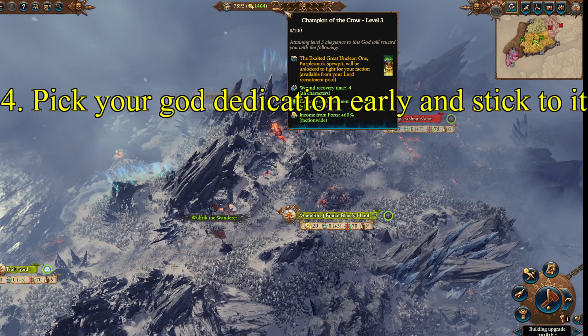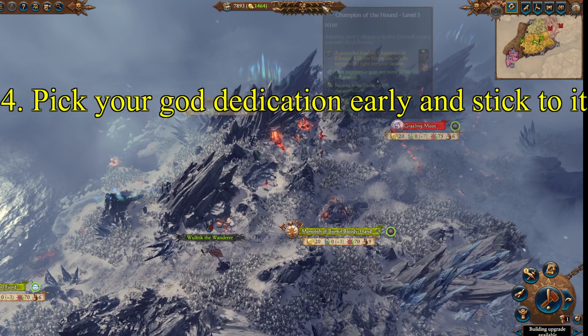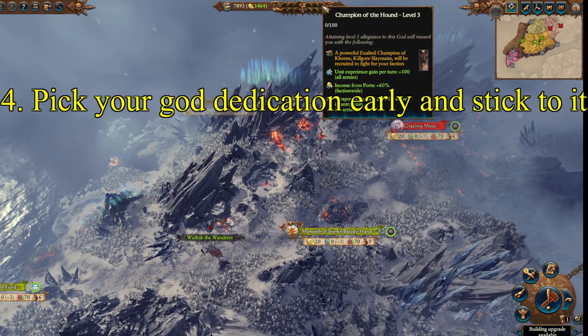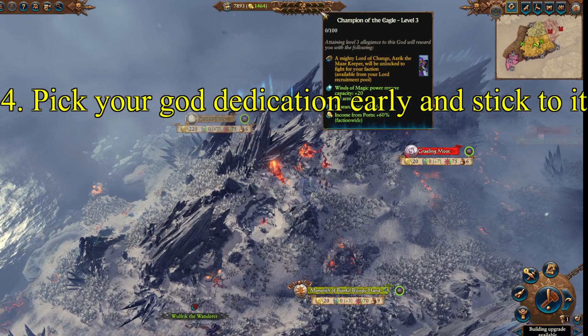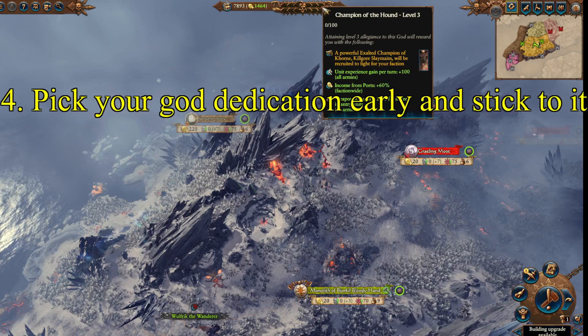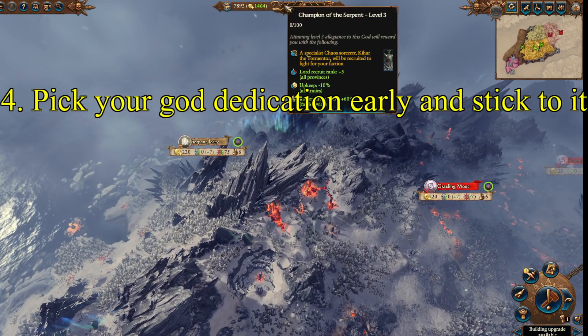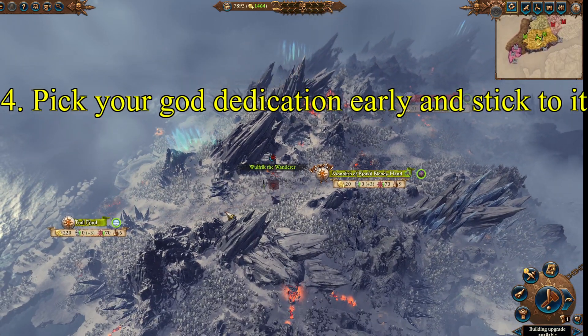For example, if you want insane casualty replenishment, focus on the Crow. If you want more magic, focus on the Serpent. If you want more combat ability, army experience, and weapon strength, focus on the Hound. The Eagle is really nice if you're going to go magic, but otherwise you probably want to go for the Hound out of the other options. In my experience, that's the strongest one, but it's entirely up to you.